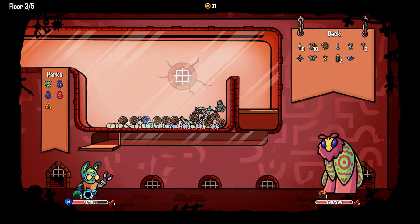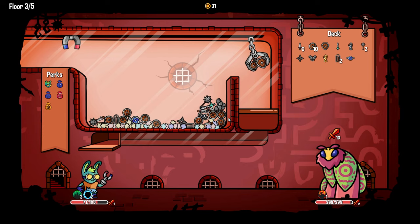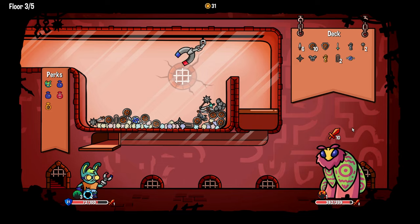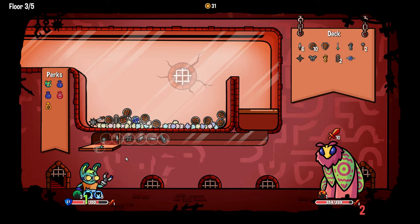So every turn I should just be playing body armor for like infinite armor. Yeah. 'Double strength at the end of every turn' — I don't know what happened there, I just threw that thing over. I think I can outscale him — he won't double my strength every turn, which is obviously a small concern.